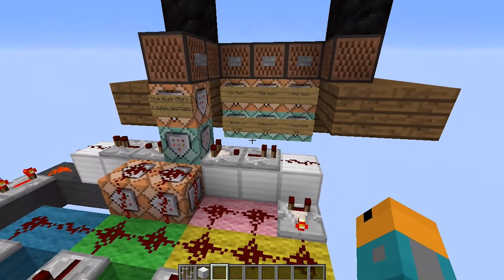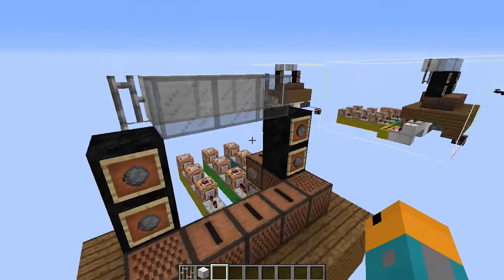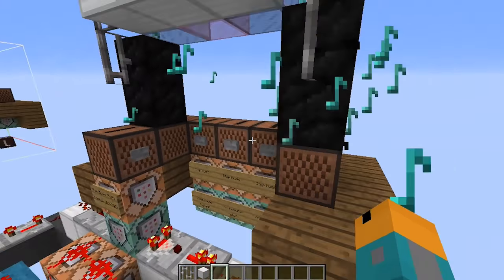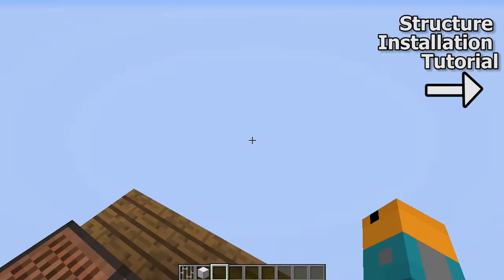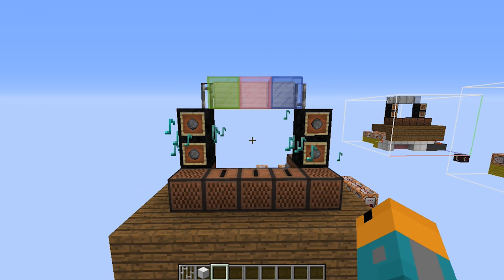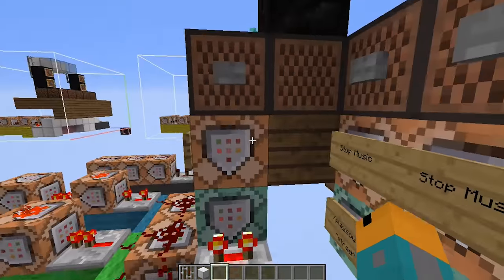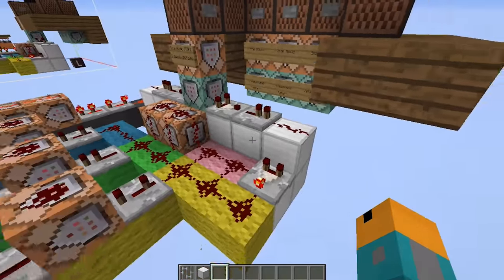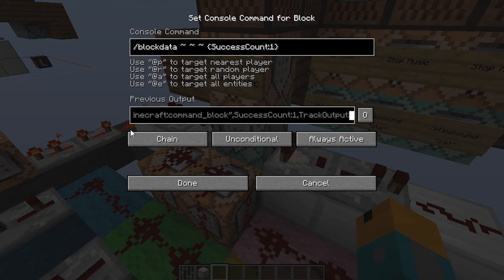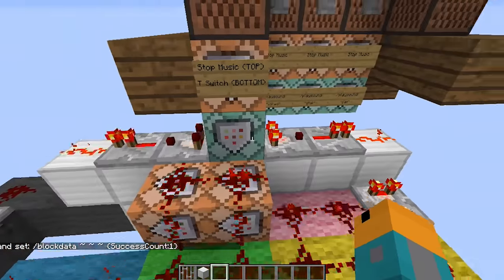As I go through it, you can pause the video to copy commands and layouts. If it looks too complex, that's okay — there will be a structure download in the description below. When we're finished, the DJ booth will have flashing lights and music pumping out of the speakers. Pressing the button on the side will stop the music and turn off the light show. In the chain command block below, there is a command that will act as a T-switch, making an impulse turn into a switch, switching the light show on and off.